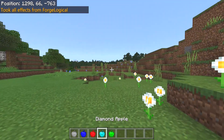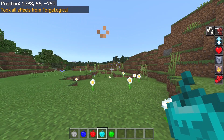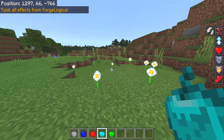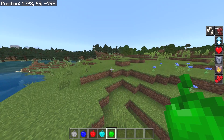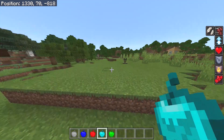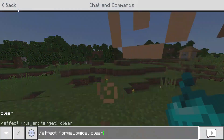Our next one is the diamond apple. This would be so hard on our teeth — but look at all that! We get speed 2, jump boost 2, regeneration 4, resistance 4, fire resistance 4, health boost 4, and slow falling. This is the apple of all apples — actually the mother of all apples. This is absolutely crazy, we get so many effects. Just wait until we get the enchanted one — the enchanted one is probably going to be crazy overpowered.